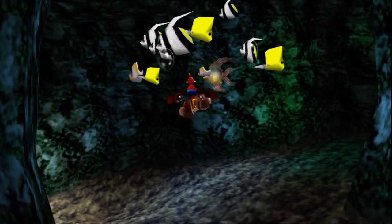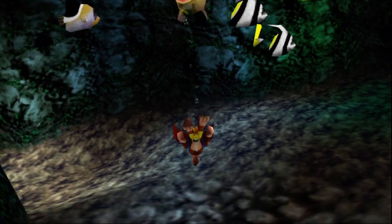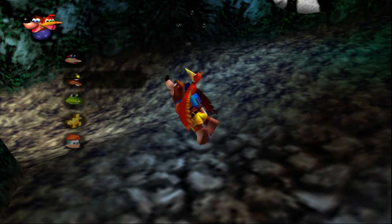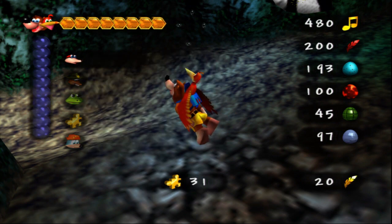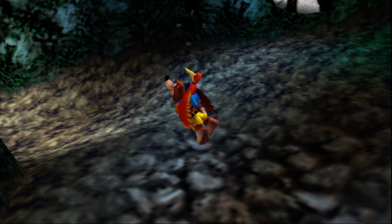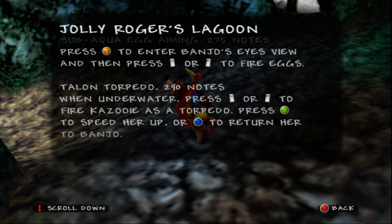I see a honeycomb piece. How do I activate my Kazooie move? I don't remember. Let me check the options. I don't need controls, I need special moves. Jolly Roger's Lagoon, here we go. Sub Aqua — I don't care about you. Talent Torpedo, there we go. LT. Okay, there we go, gotcha.